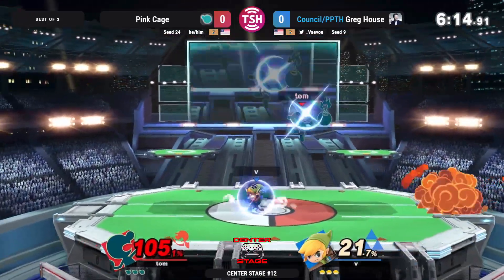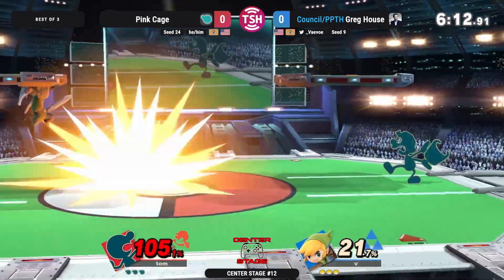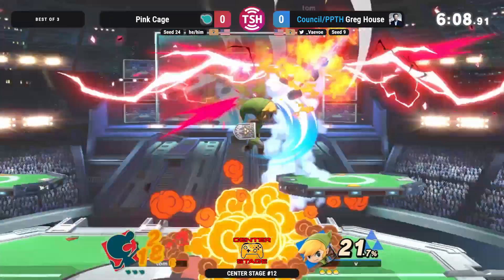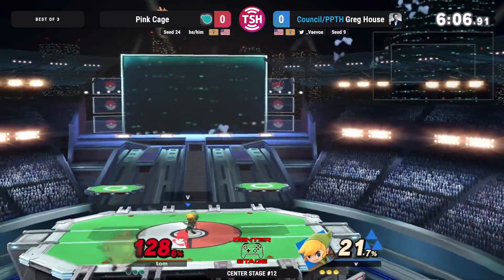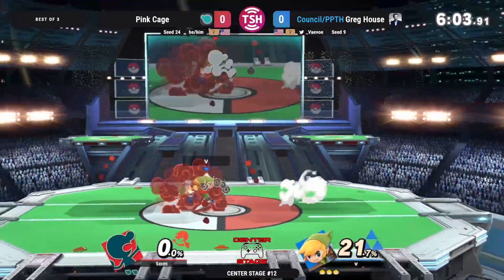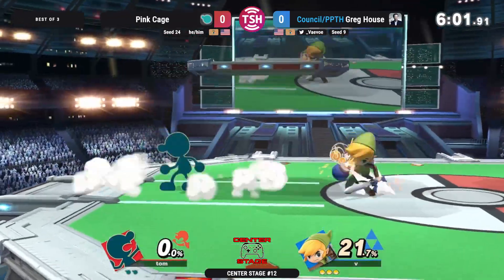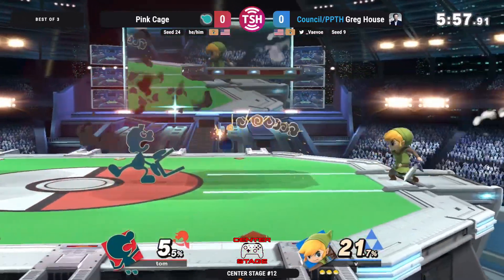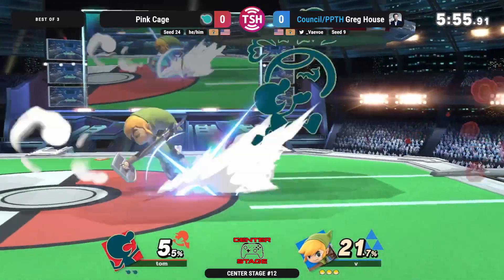Shoebopper with the correct position as well, going in, seeing the Toon Link coming out. We're seeing plenty of bucket but not a lot of hits from Pink Cage. Good swing line on the forward air — the classic Toon Link conversion. That move is deadly. The forward air is such a strong move, and against a light character like Game & Watch here, this could really spell some issues for Pink Cage.